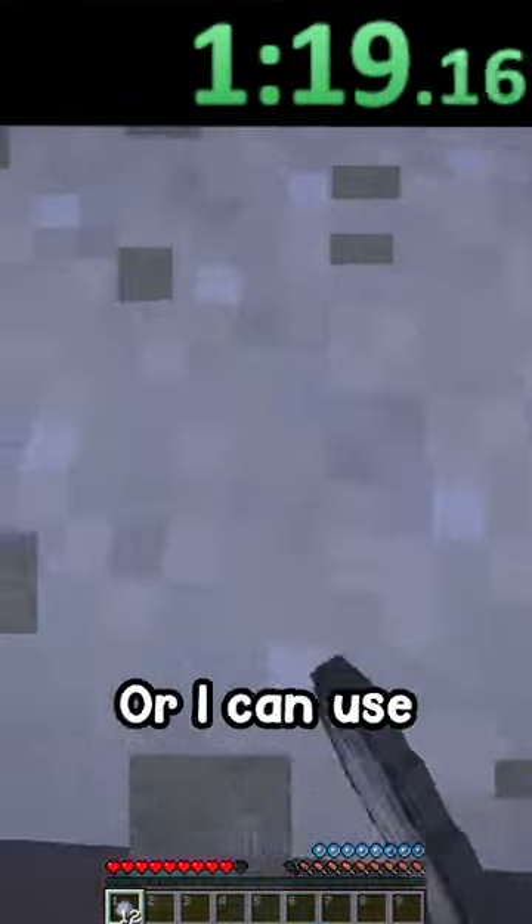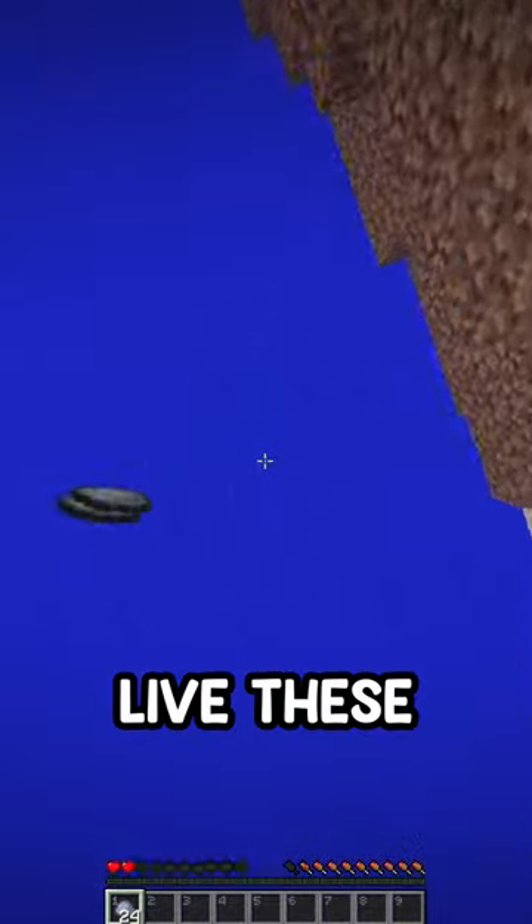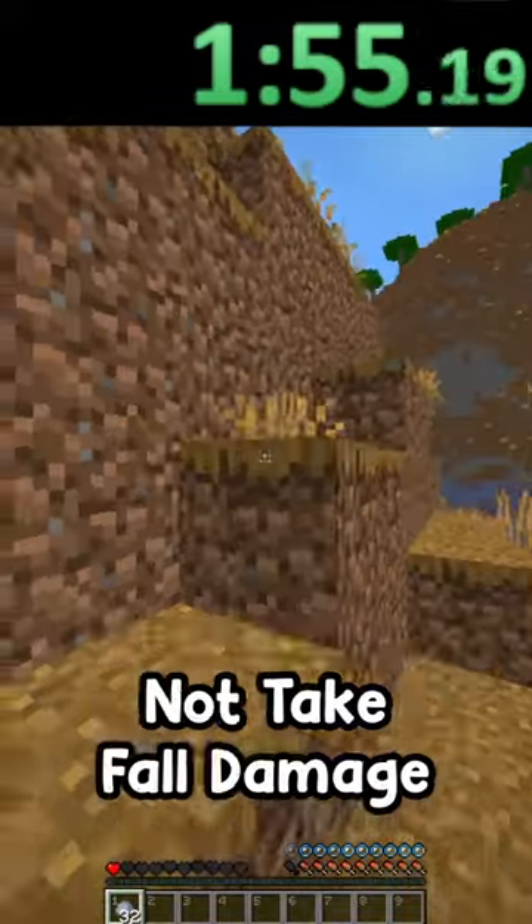I need six brick blocks to make one stair, or I could use a stone cutter, but I'm just gonna get all of these just to be safe. Oh my god — okay, it's fine, we'll just do the rest of the speedrun on one heart. I just need to not take fall damage.